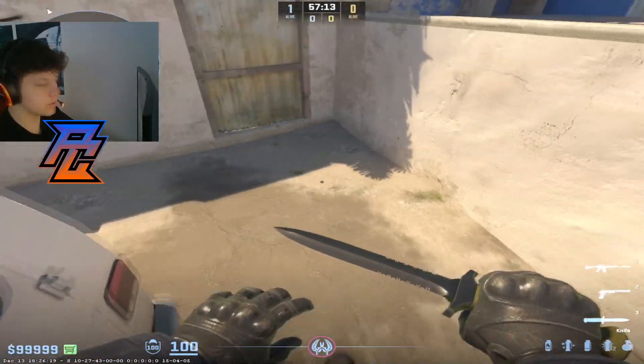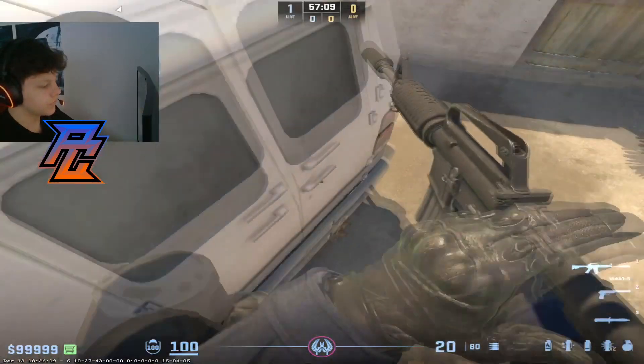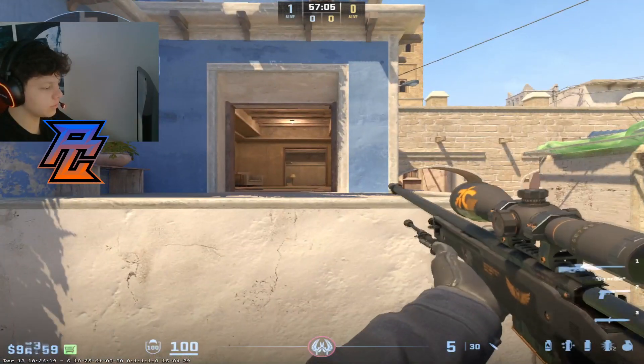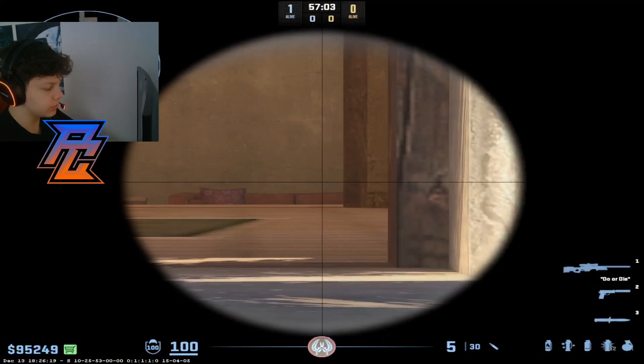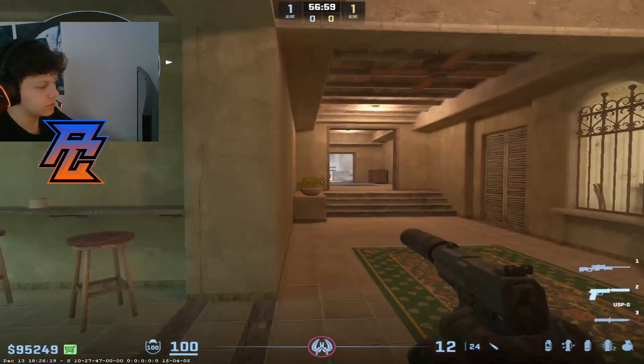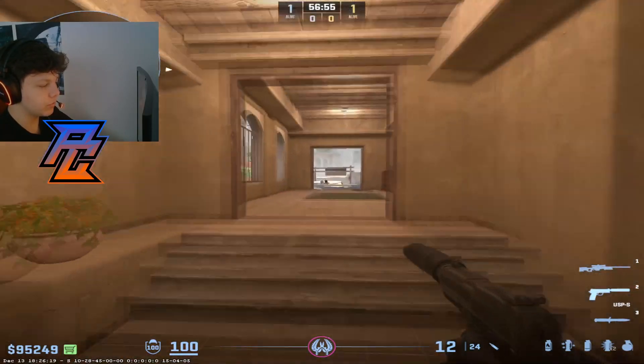The second thing, which is really helpful for B players and obviously for AWPers too, is that if you stay on this object, firstly you have a really good angle to hold. If you're holding from up on the van, it's really unpredictable. Let's look at it from this perspective — they're watching upper van and they see boom, this guy, right?